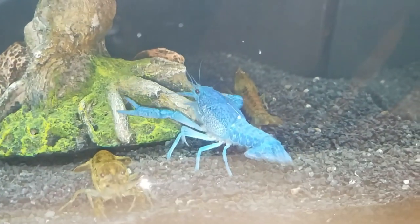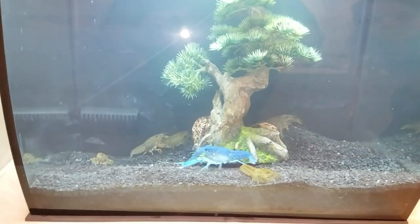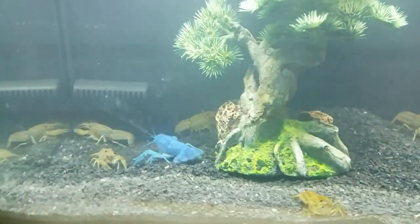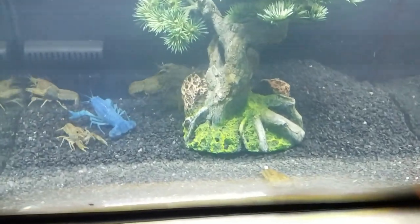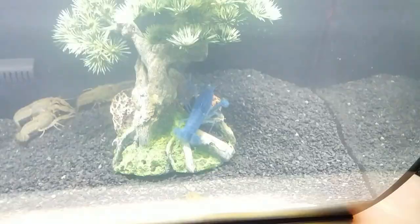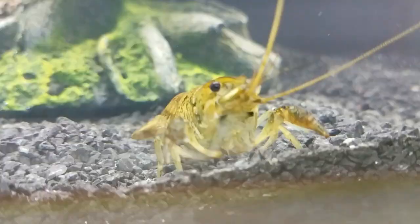Look how blue this guy is - that color is so rich! Look at this cool little tank. This tank is amazing. We have our little crayfish clan inside - the blue is the ultimate leader claiming his stone, the rock, the bonsai tree. It's Mount Blue Lobster - this is fire!